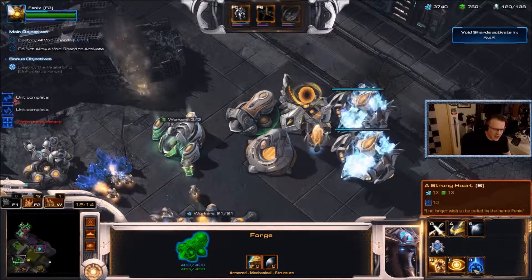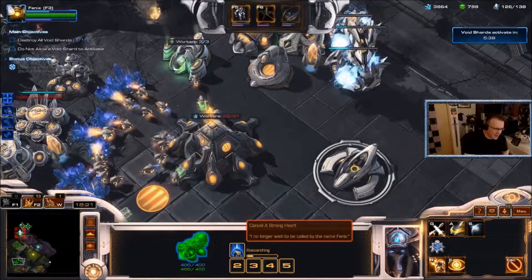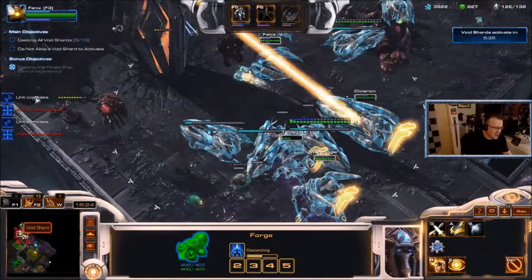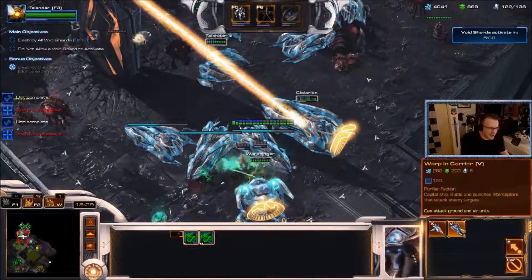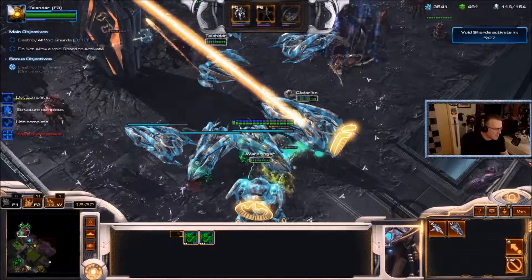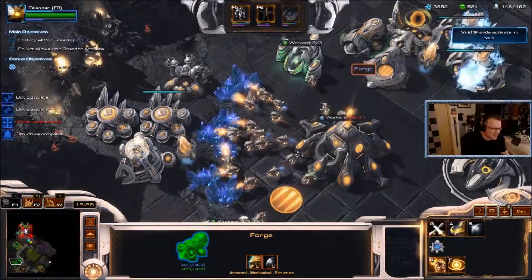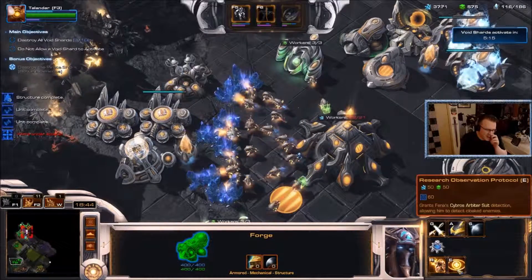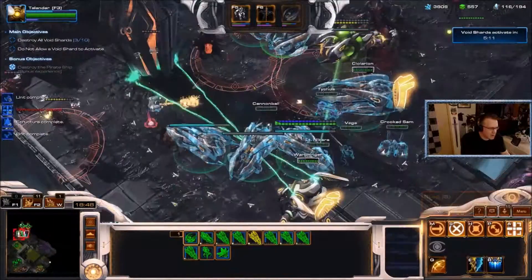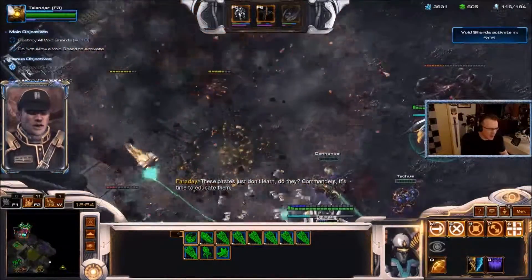Let's start getting the Phoenix upgrades. 'I no longer wish to be called by the name Phoenix.' Really fast research — it's an upgrade that only changes his name and nothing else. It's just a cute little thing you can do for him. We'll give detection to the arbiter suit.